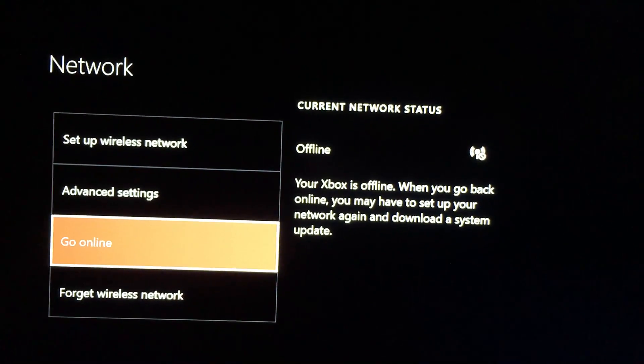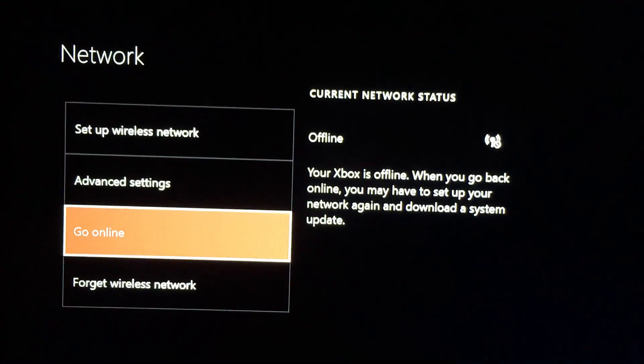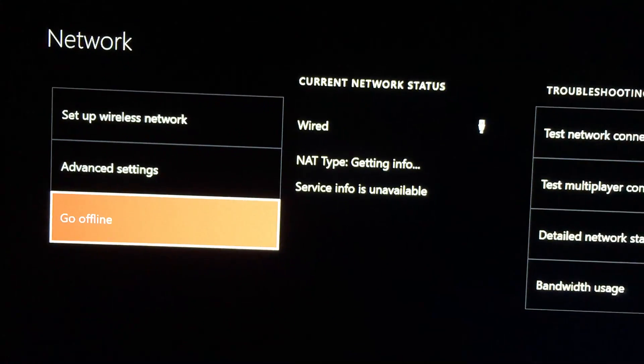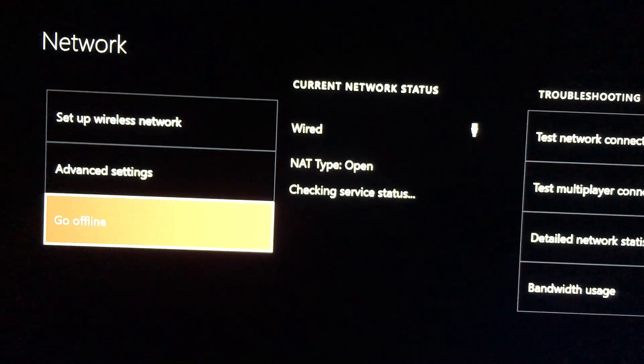Alright, so now you're offline. Give it three to five seconds, just give it a second, and then click go online. After you have clicked go online, just go back — literally press B, B, and you're back in the game and your game will be loading. As you can see, this is the way to get around the joining session problem.